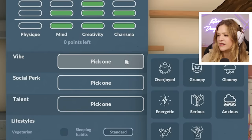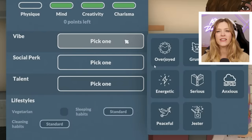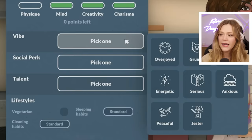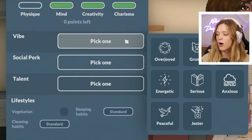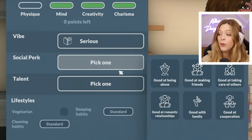The eight vibes include overjoyed, grumpy, gloomy, energetic, serious, anxious, peaceful, and jester. I like that in combination, these give the landscape of the character. I noticed that when she picked 'serious' for her vibe, a lot of serious vibe interactions were popping up — very satisfying to see where personality comes into the game. For social perks, you can choose: good at being alone, good at making friends, good at taking care of others, good at romantic relationships, good with family, or good at cooperation. The social perks are different from the vibe, so you could be serious but also really good with family.